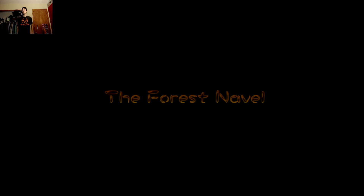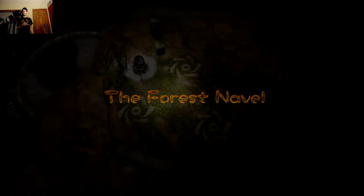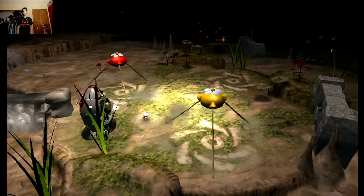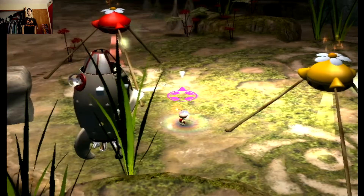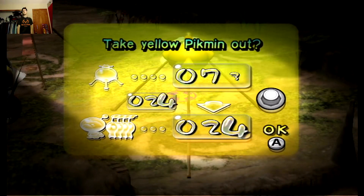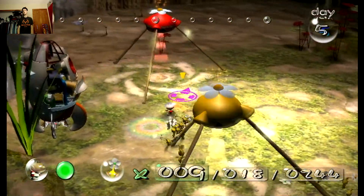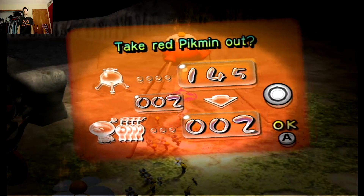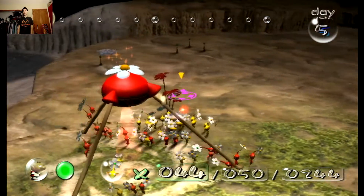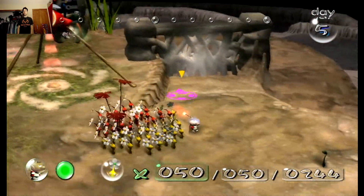Time to play some more Pikmin! Let's do it, once it loads. The Forest Navel, that's where we're going. Alright, there we go. Man, look at this ship — it's still just a husk, but we'll get it built. Now let's bring out 25 of each Pikmin color. Starting out with like 50 Pikmin on the field — should be exciting!